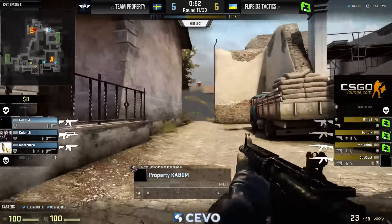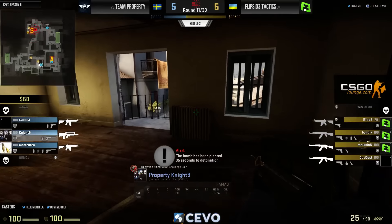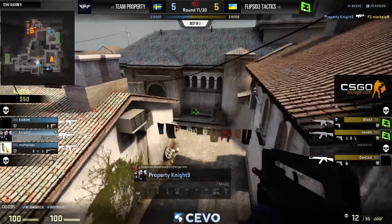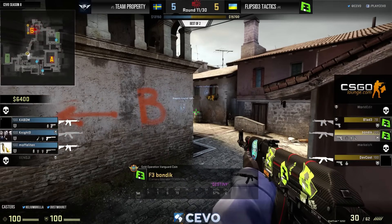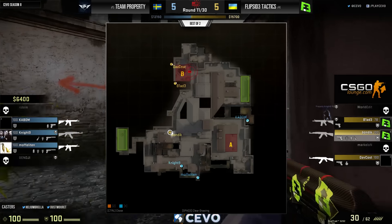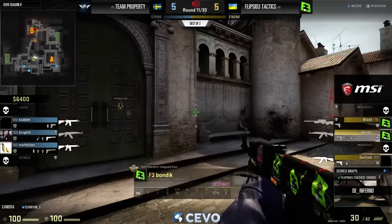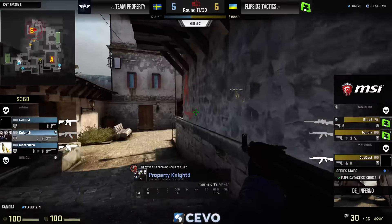Maybe a chance but there are no kits on any of these guys — money very tight for Property. Three and four to retake, really just two since Berg is lurking around middle. Moff will bring down Markolov, and Bondic reacts but gives himself up on that plant. The CTs aren't looking for another fight — they want to save all these guns and have a chance next round.